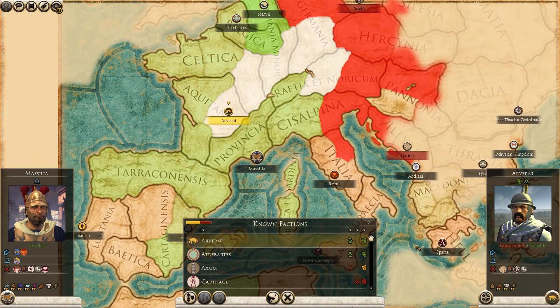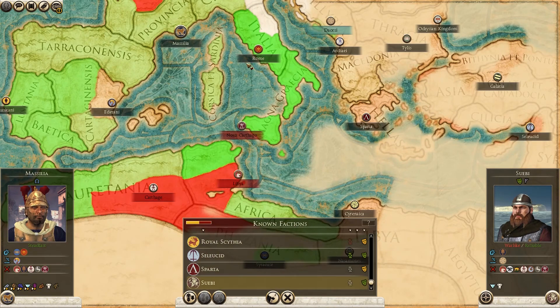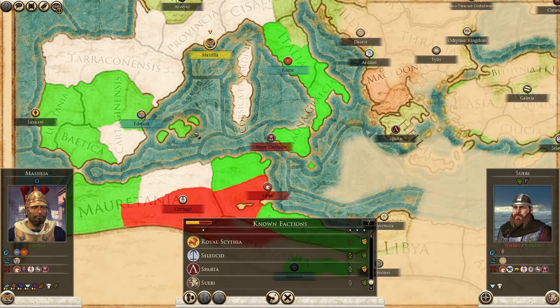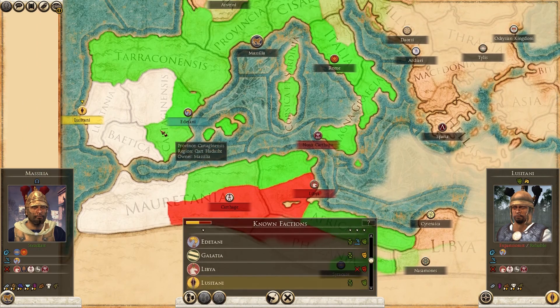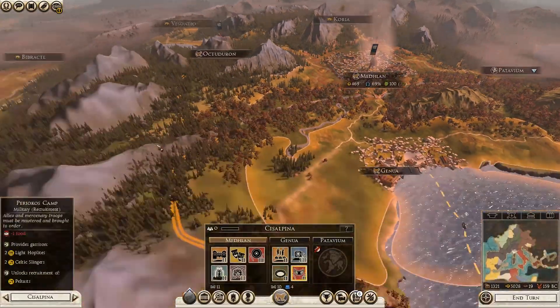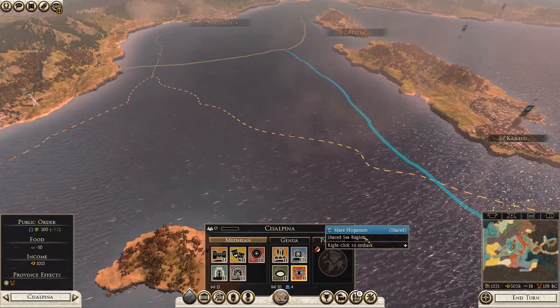You guys have taken a swath to them too. Who are you at war with? You're at war with them too. You know what, I'll let you guys have your fun and kind of take things out - I'll focus south here. I think Libya's got these two, so if I can take out Carthage and Libya here, then maybe Lusitania is going to be my next faction to fight. Let's worry about that a few more episodes from now.